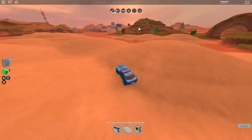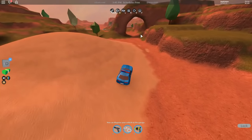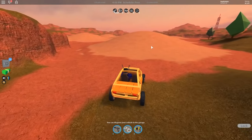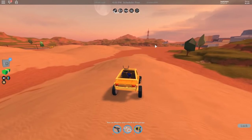Here is where the new dune buggy spawns guys. It spawns in a really cool area, and I'm glad they put it here because this hill is a really cool place in the game. It costs 45,000 — I actually already bought it earlier and then the server shut down, so I wanted to do it again.